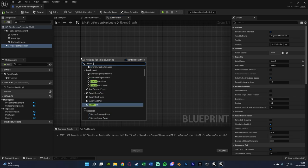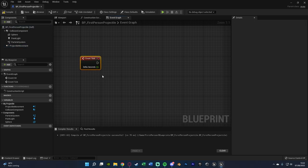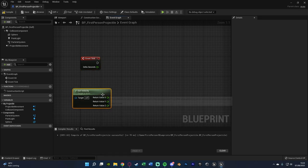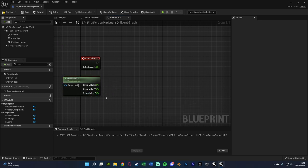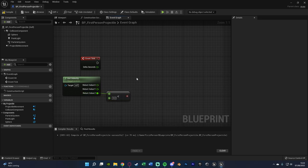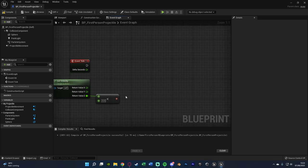Right-click and get Event Tick, as we want to check every frame when the projectile starts falling instead of climbing. To determine that, we'll use velocity — right-click Get Velocity, right-click the return value and split the structure pin so we can look at the Z value. Z positive means going up, Z negative means going down. Out of Z we get a Less Than node set to less than zero, and this goes into a Branch, connecting to Event Tick with the condition being that less-than check.